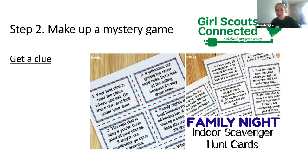Hey guys, welcome — thanks for having me today. Sorry I'm a little late, but I'm going to jump on step two with you. Step two of this Brownie badge is to make up a mystery game. Who likes a good mystery game? Raise your hand. These are fun — you guys get to create it on your own. This step is all about turning a mystery into a fun adventure. Take out your detective skills. You're going to make up your own rules to this game.